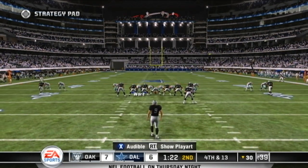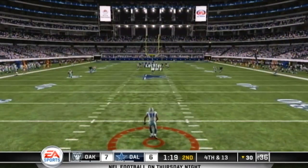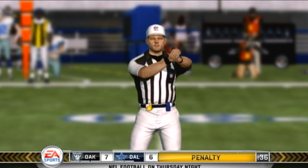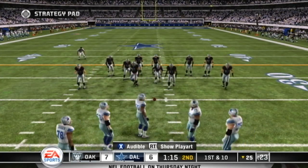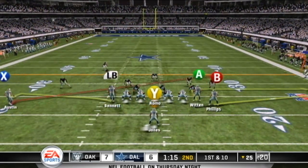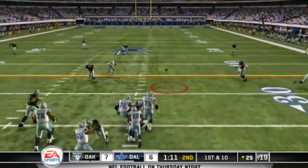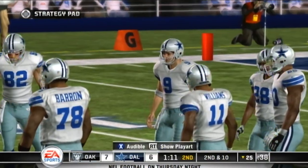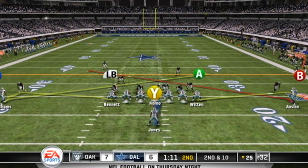The Raiders line up to punt. Creighton is the deep man awaiting the return — fields it at the 22, hit and dropped at the 25. The penalty is declined. We'll have a first down and ten at the 25. He just gets it off — if he can get just a little more time, there are guys running open down the field. The pressure is getting close but he should take a fraction longer to make that throw.